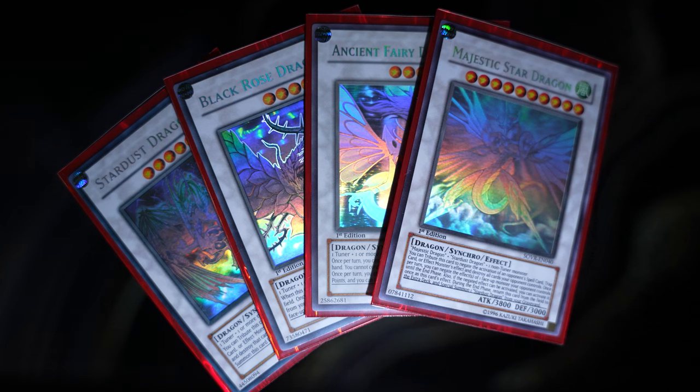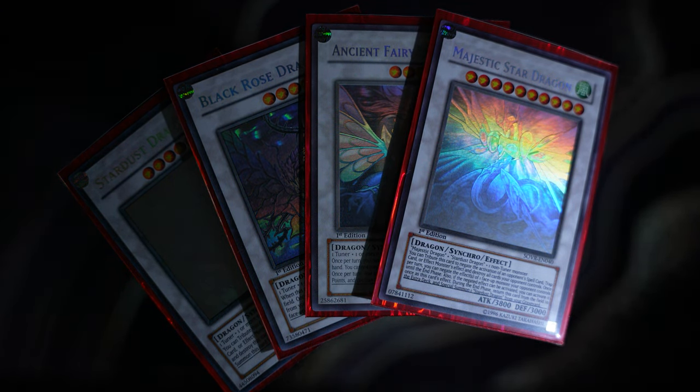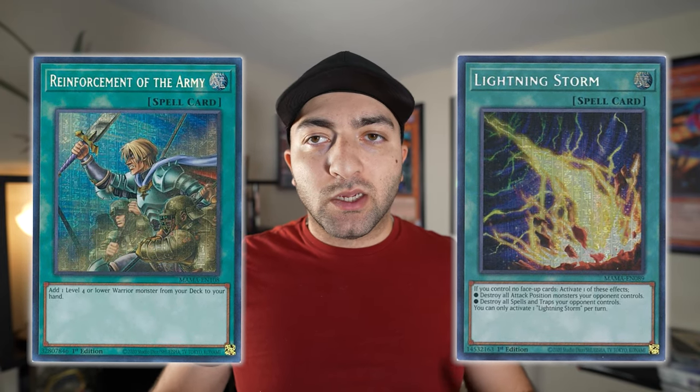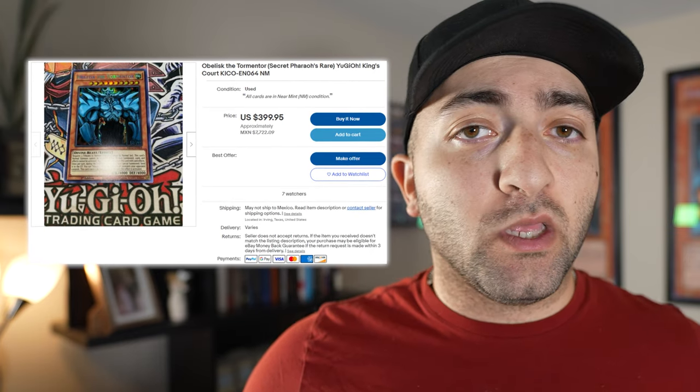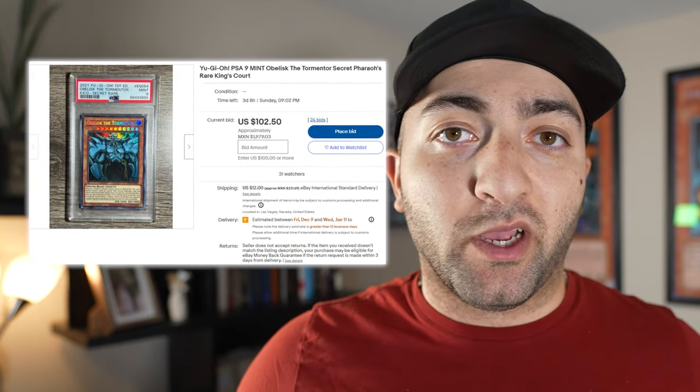Pharaoh Rare is similar to Ghost Rares — it doesn't work on every single card. Ghost Rares work on white Synchro cards because the whole white card makes it look ghostly. Things like Lightning Storm or Rhoda do not need Pharaoh Rare rarity. Because of this, I feel like this is going to be one of those rarities that gets washed by the wayside. In the beginning, Egyptian God cards were hitting almost $500; now you can get them for around $100.